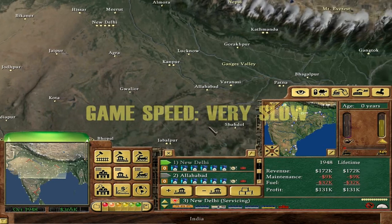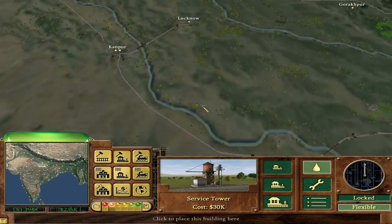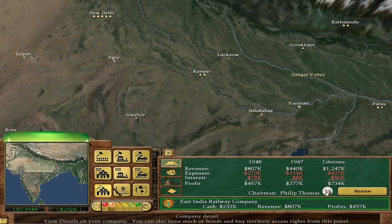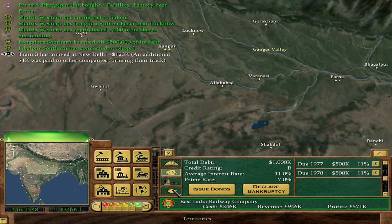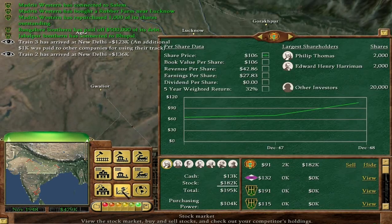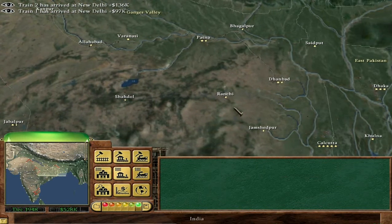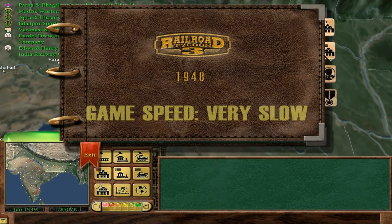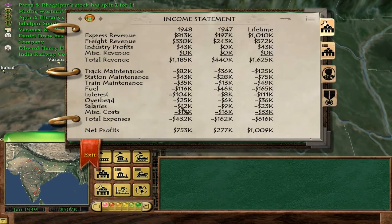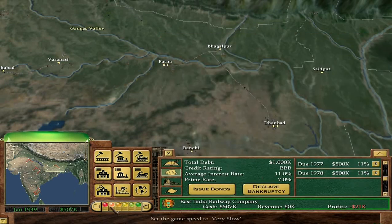New Delhi to Allahabad needs more oil — let's just build maintenance and service. I think we're good to go now. Oh my god, the AI is just going mental and doing lots of stuff. Our share price is going up and it's going to split as well. Patna and Bagalpur are making a fortune. Stock split two for one — very nice. How much did we make last year? 753,000. So we again failed to make the million that we needed, despite making a good amount of cash.